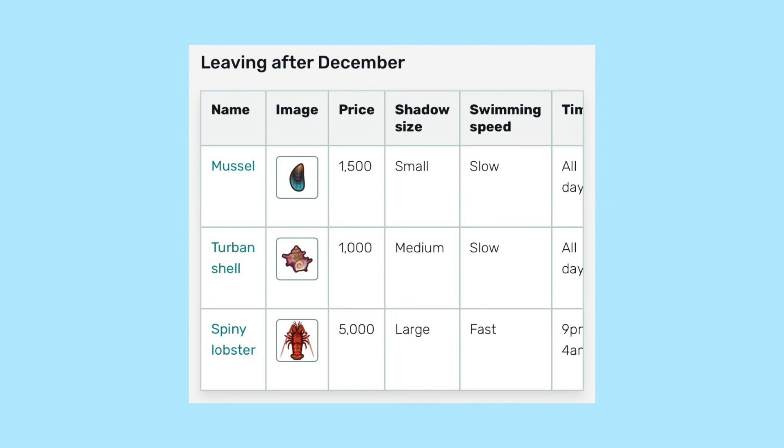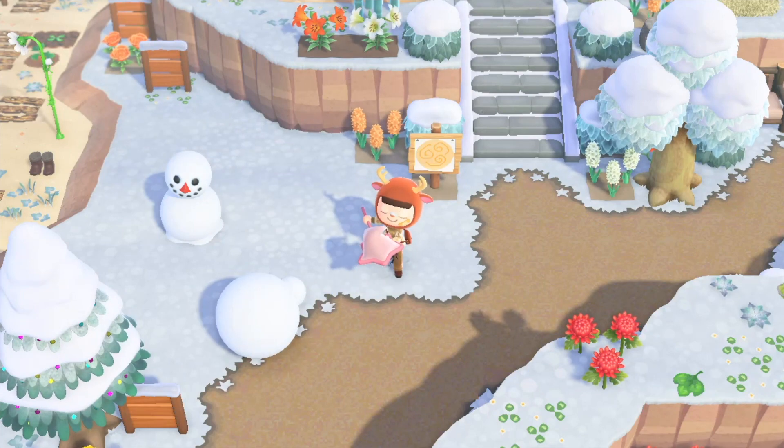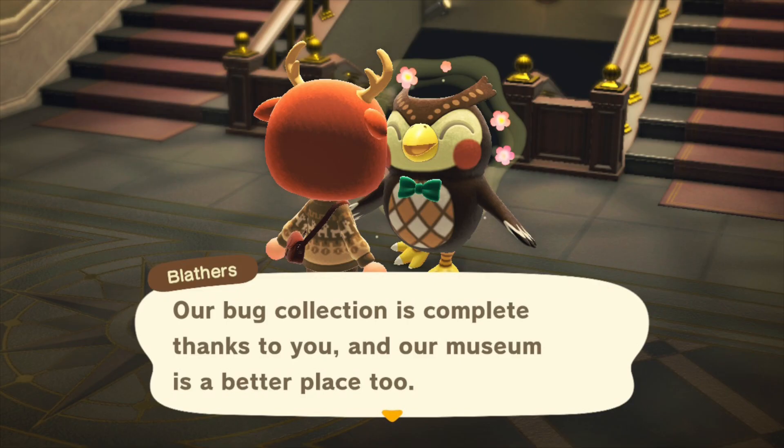In addition to the lobster, I recommend you also get the muscle turban shell and spiny lobster since those are leaving in December. The only new bug you can catch is the dung beetle, which is super cute because it pushes around a snowball. And if you've been catching all the bugs since the game came out in March, you've completed your collection since the dung beetle is the last one you need!